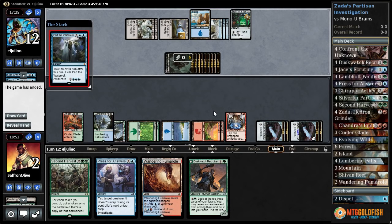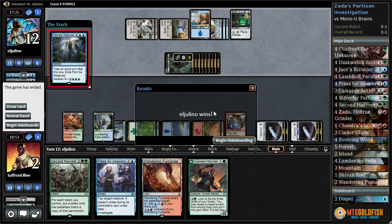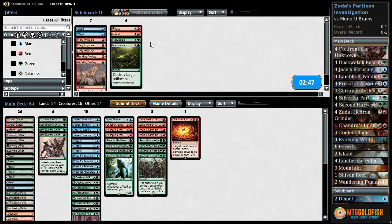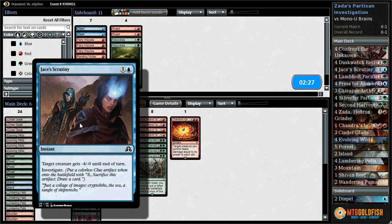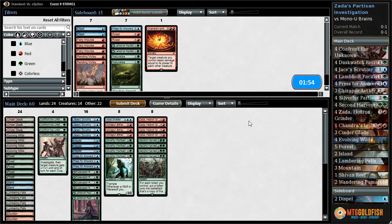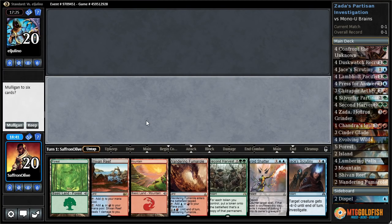The good news is after sideboarding it should be hard for this deck to do much against us — Negates, Void Shatter, possibly Naturalize. What are we going down? We really need these cards because they investigate. We'll make a few cuts, bring in some counters. We have a counter, which is pretty helpful.